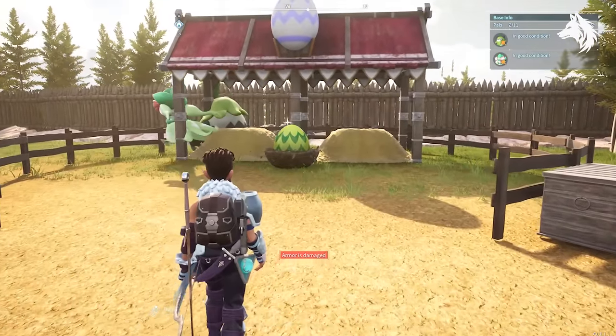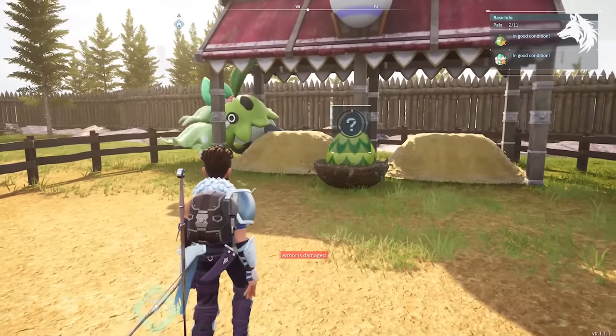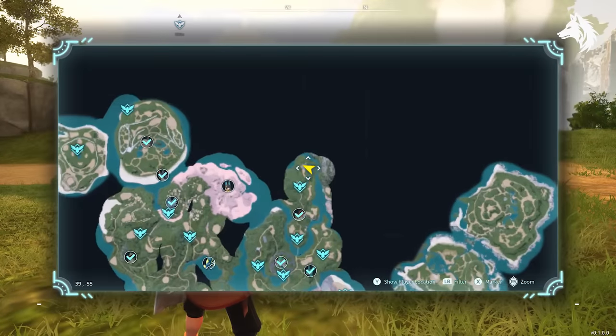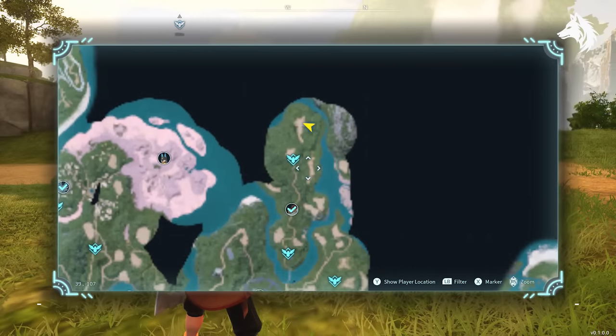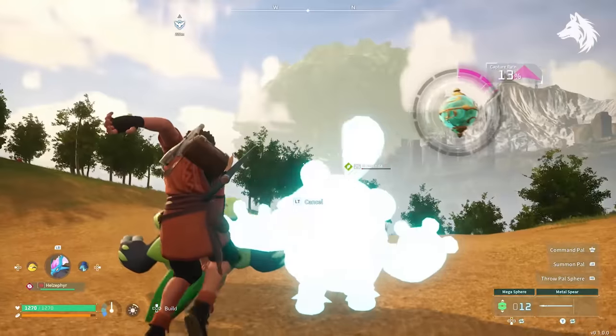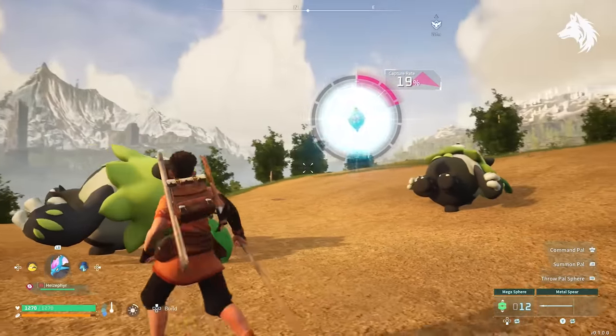Number 4 is the game's best grass type, Lyleen. You'll need some different pals this time: Mossanda, found on the map in the same area where you can also catch Elizabees. You can breed that with Petalia, located in the number 1 wildlife sanctuary — the same place you catch Grisbolt.